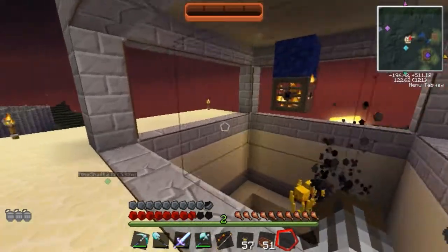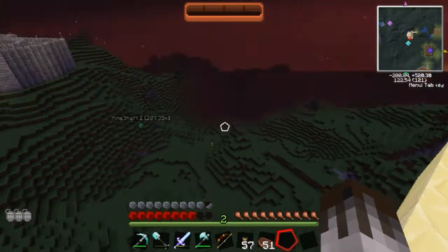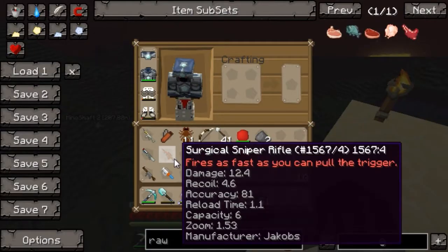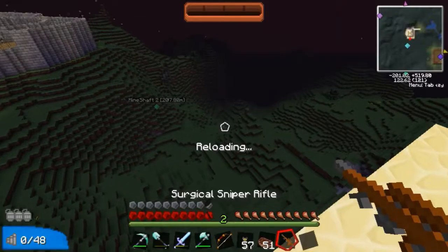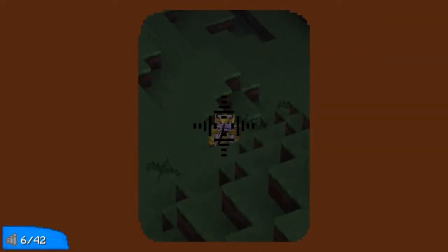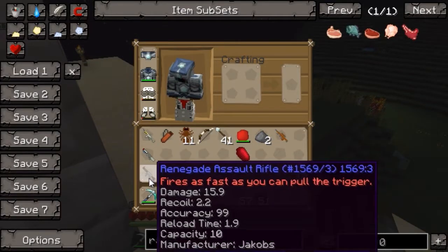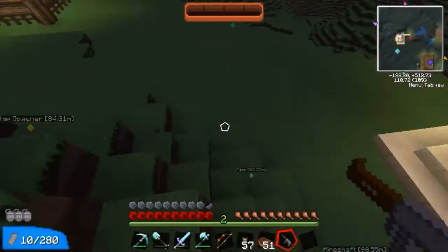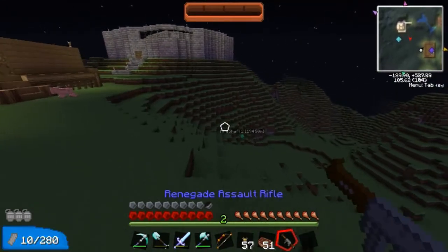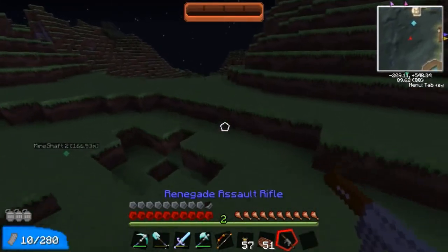The bad thing about this spawner is you have to be within 16 blocks of it, as I've said before, which means I do have to come up here. Unfortunately that means I can't go down there. Let's go down there — I'm actually going to try out this Renegade Assault Rifle which I found while killing some blazes. Reminds me of an AK-47 for some reason, probably too many video games.